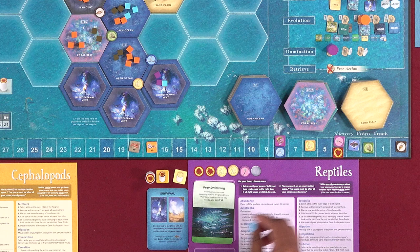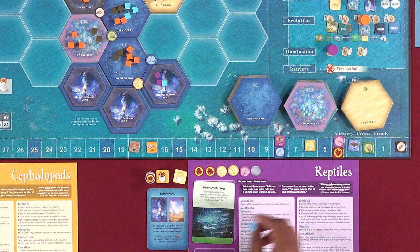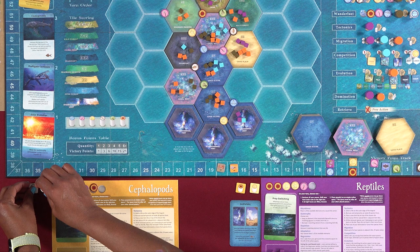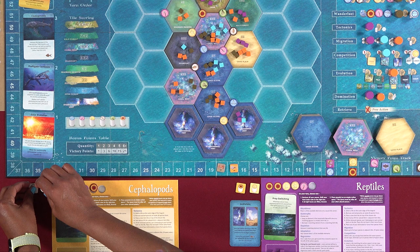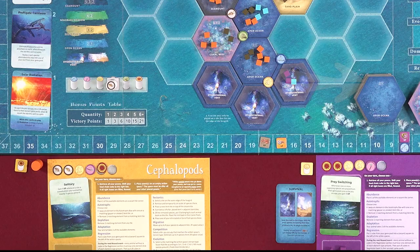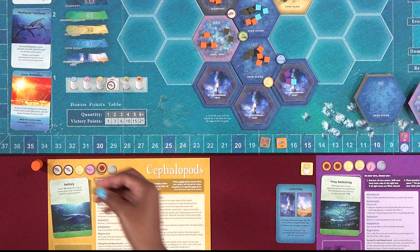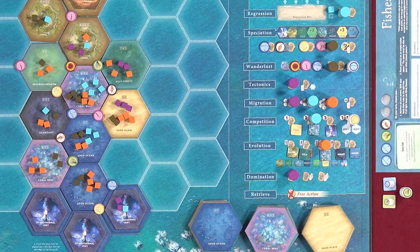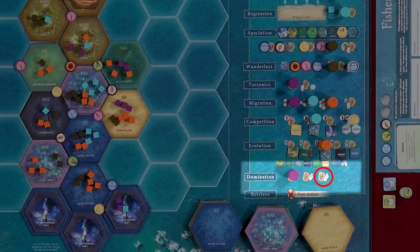It is possible for multiple animals to dominate the same element simultaneously. When you take the domination action, choose exactly one of the six element types your animal currently dominates, then take control of the special pawn associated with that element. If the pawn is in front of another player or at its setup location, take it and put it in front of you; if it's on the action display, leave it and you'll get it on your next retrieve action. Then take that pawn's associated control marker and place it in front of you. Finally, move that pawn's target marker up the victory point track to the space matching your domination value. Note that one domination action space is only available in three-player games, and another only in four-player games.